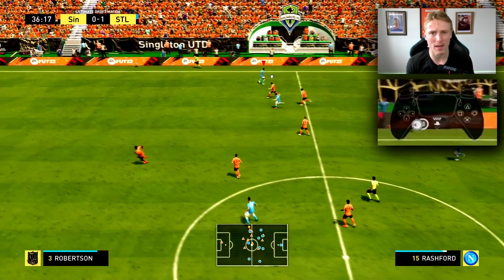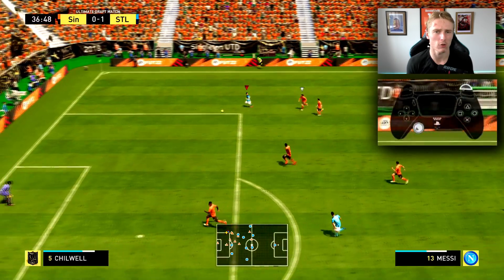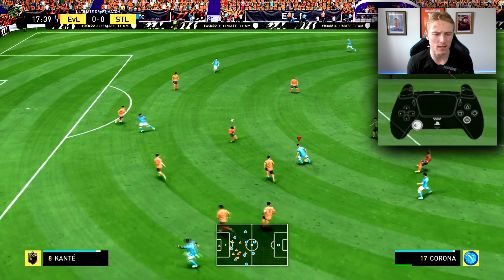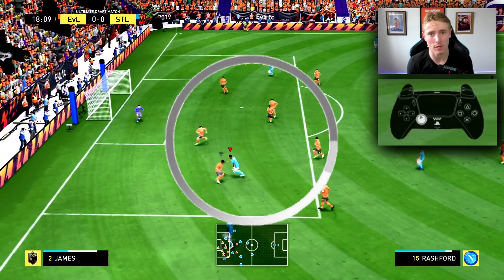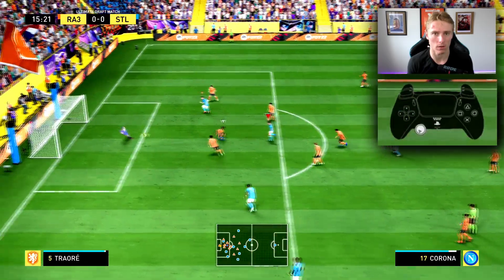The Wacka Wacka, in my opinion, is only really useful inside the box. It's not really a skill move that's very good in the midfield nor on the wing, because it doesn't really beat defenders. But what it's very good at is creating space inside the box for an angle for a shot. And that's why I think it's only useful inside the box.